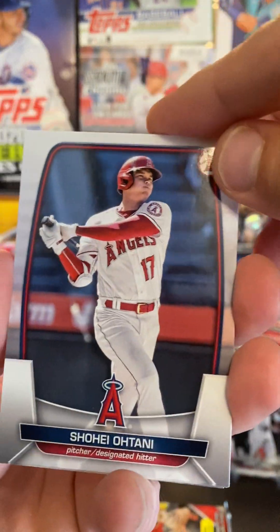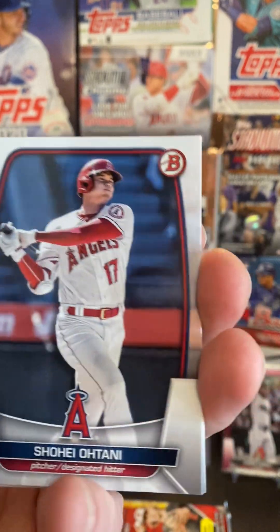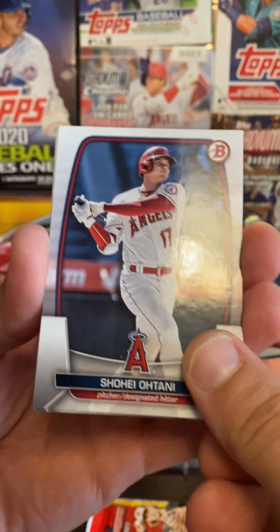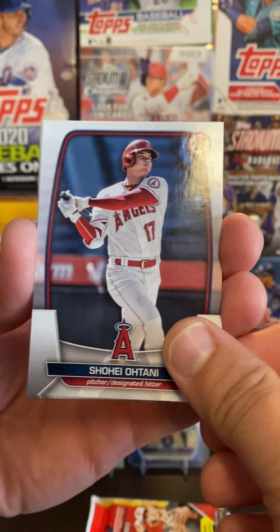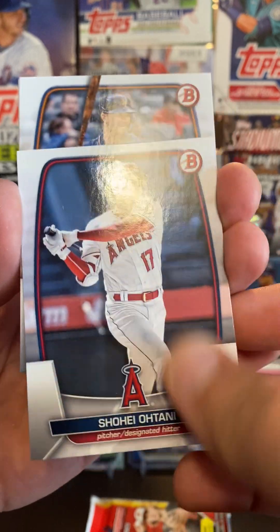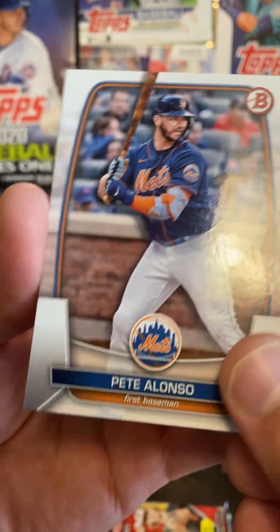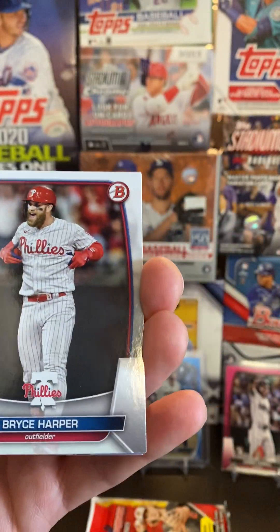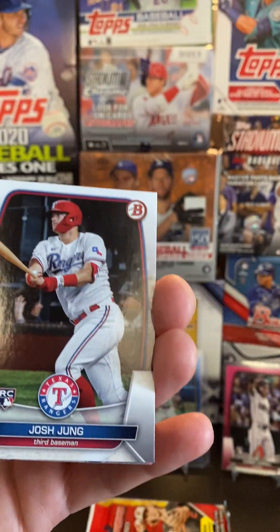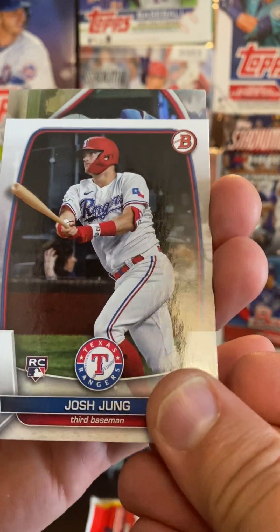It was Shohei Ohtani — I was kind of hoping to get one of his cards. Looking at the stats, it's pretty cool. He's really top 10 in just about every major batting category. And pitching-wise, he's still amazing too — he's an all-star pitcher and just a really cool player to watch. Bryce Harper, O'Neal Cruz. We've got rookie Josh Young having a great year.